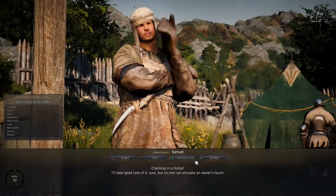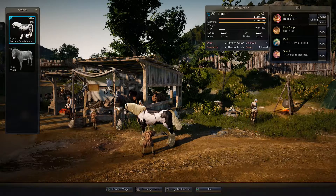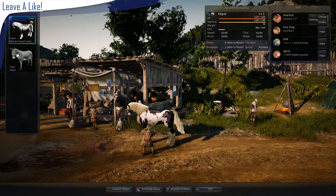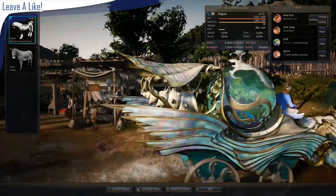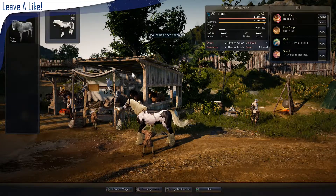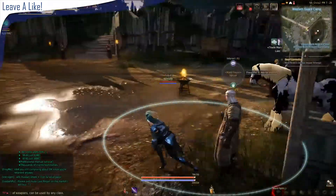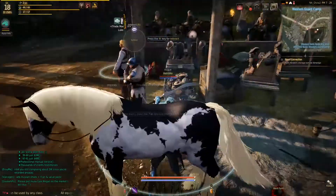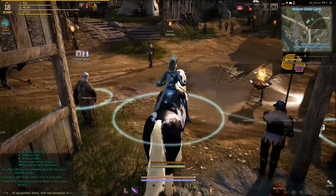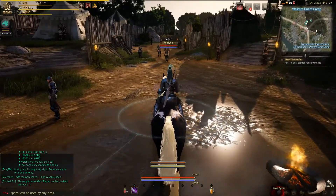I told you we were going to talk about horses. I actually already have a horse — way back when I was in this area, I got a horse token, and apparently it's a tier 3 horse. I don't know what that means, but I can actually take this guy out and ride him to the next place. R to get on the horse — there you go. If you push forward, he'll start to walk.